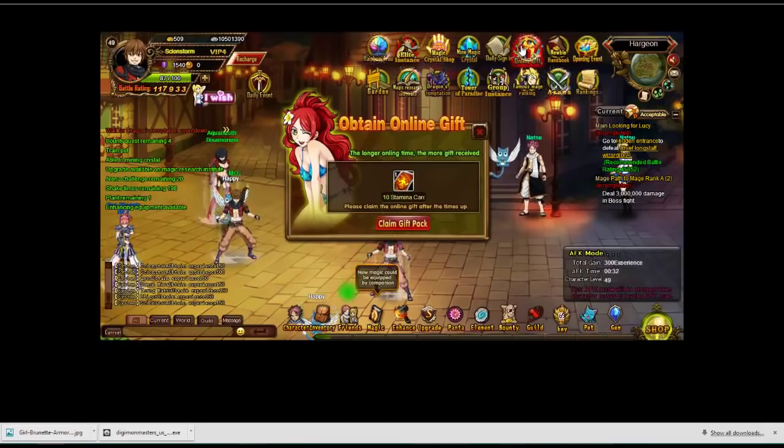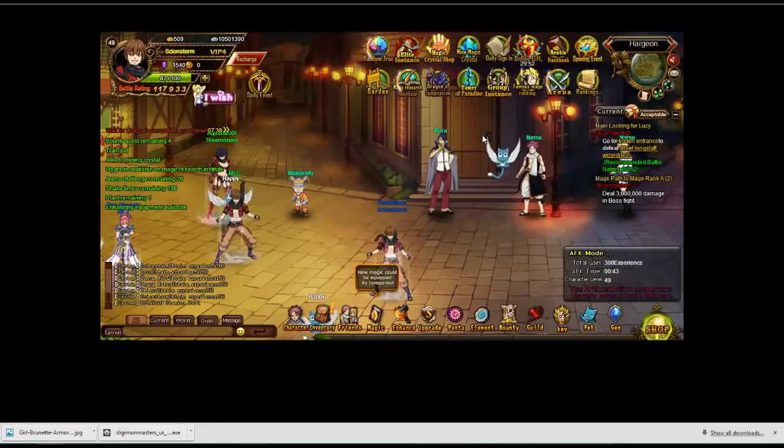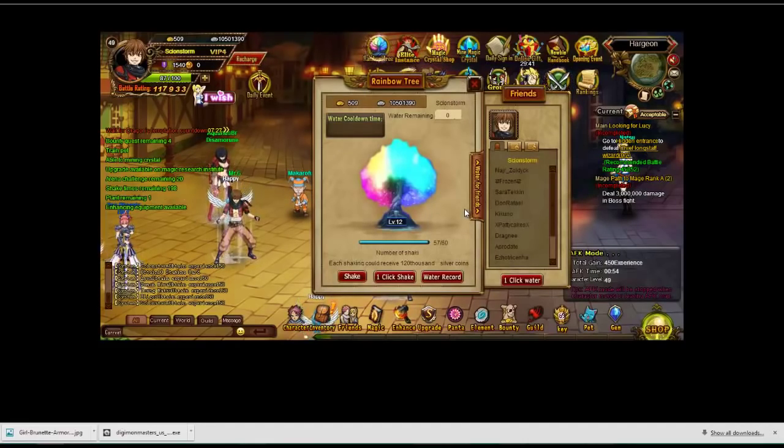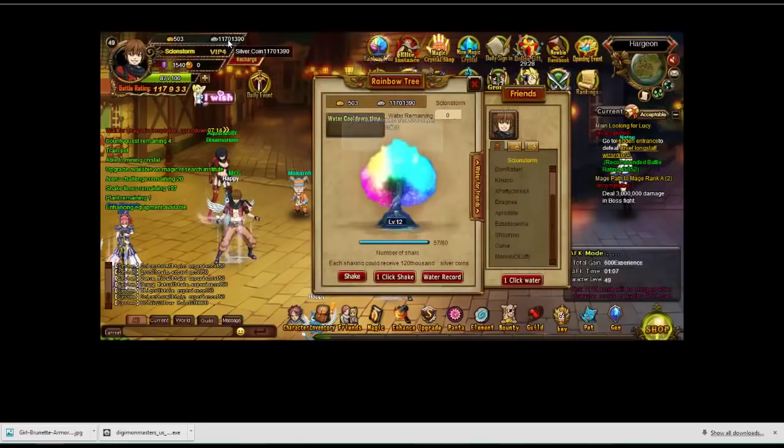You also have the online gift — you get that every silver time interval, like every 30 minutes. You have to make sure you always do that. These are free things that you must always do if you want to keep up with the Joneses in a game like this, because people are going to pay their way to the top. But you can actually be good like the pay-to-win people if you do everything in the game. You also have the rainbow tree, which works across 8 levels as you use it, and it levels the more friends you have who water it for you. Mine is level 12, so I'm actually going to spend 6 gold coins and get money. I have 11 million silver coins right now — I'm saving.